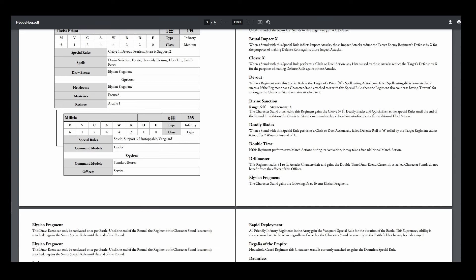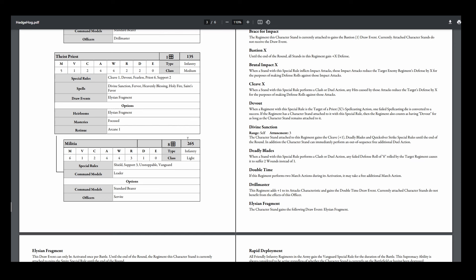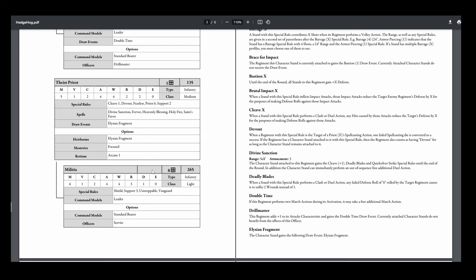Then we got Militia with a Servite, I believe — makes them March 6, also gives that to the character in the regiment, makes them Resolve 3. Really nice, really speedy boys. You want to keep your Militia as safe as possible to keep the Theus Priest going and have the Smite Bomb available. You run them beside the Household Guard to get that Best of Men bubble, because they really like re-rolling sixes on their Clash and defense rolls. They're only Defense 1 plus shield, so two, but Theus Priest can buff them to three.